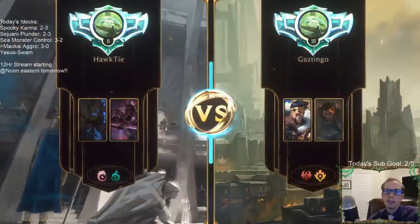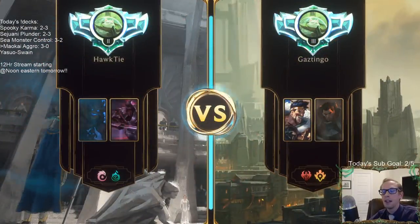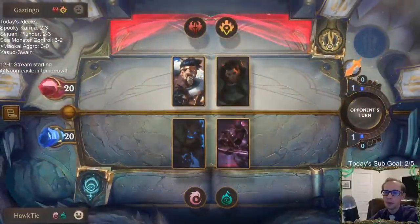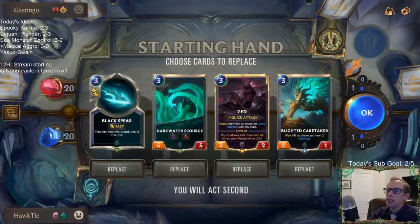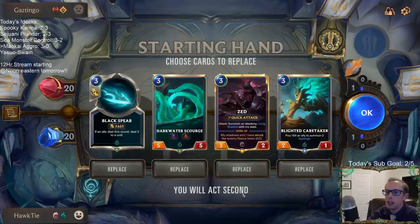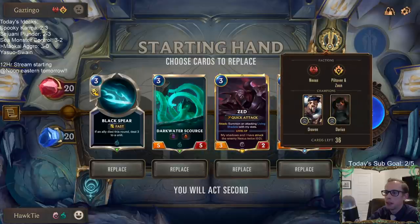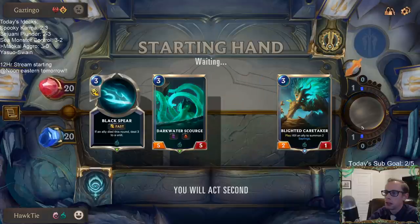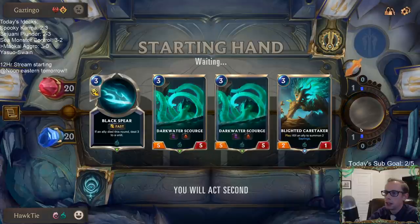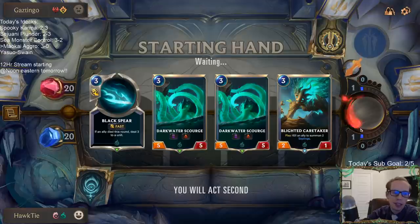Those 2/1 Ephemerals — getting those every turn has been awesome. Those sneaky sharks. All right, everything costs three in the new hand — let's get rid of Zed. Just weird against the aggro. I'm sorry Dan — I had a real busy day today, but I should have last night. After the stream last night I just kind of chilled out and relaxed. I should have taken care of that last night.